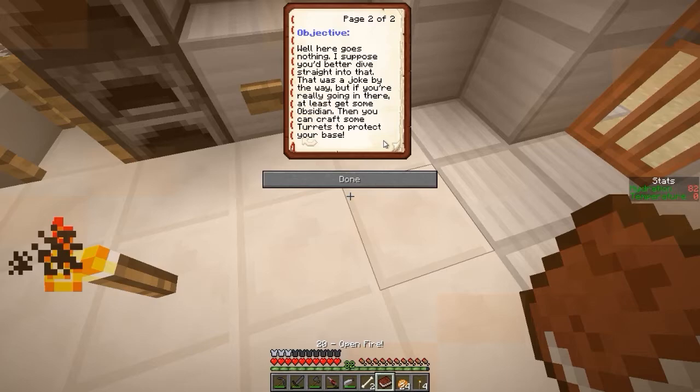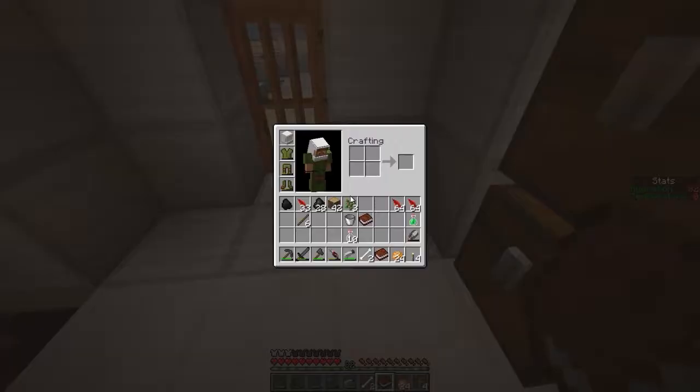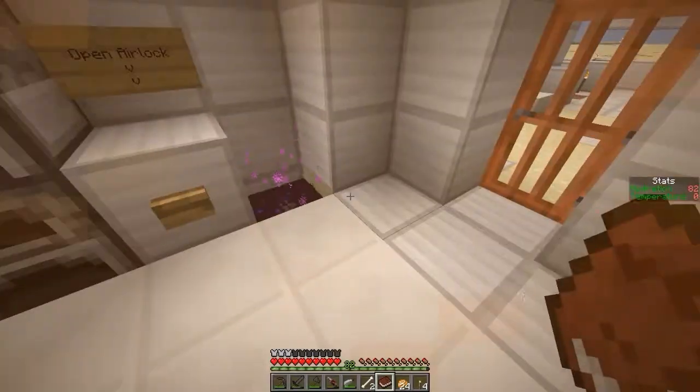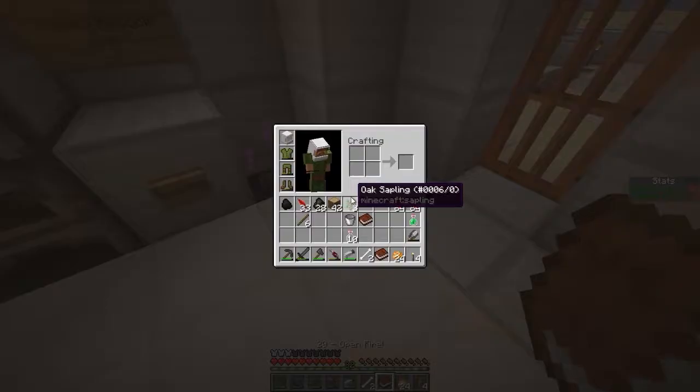Here goes nothing, I suppose you'd better dive straight into that. But if you're really going in there, at least get some obsidian — then you can craft some turrets to protect your base. I know where obsidian is found. How do I get obsidian, though? Because I can't even place water.